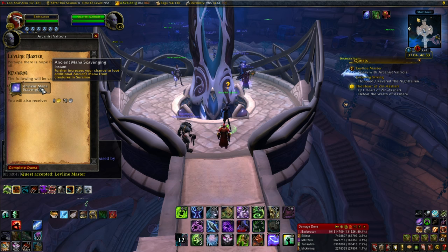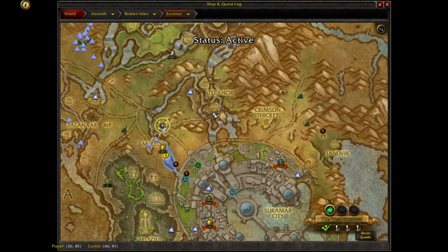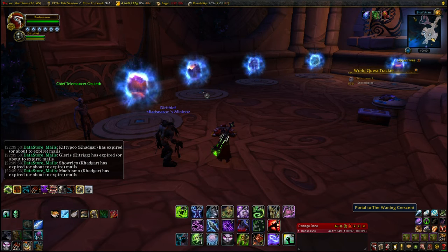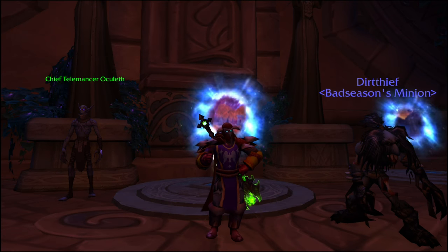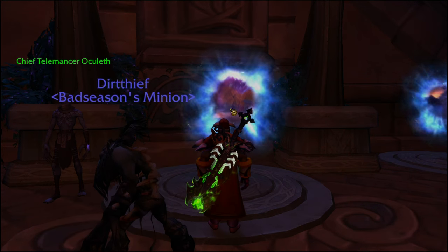Everything should now be unlocked and you can zip around the zone with ease. One more tip worth mentioning: now that you have all the portals unlocked, download the Telemancy add-on. It puts icons on your map that tell you exactly where each portal leads, which is really handy especially when knocking out world quests. I'll have a link in the description. Anyway, I hope you found this video helpful — give it a like, leave a comment, subscribe, and as always, thanks for watching. Good luck and peace.